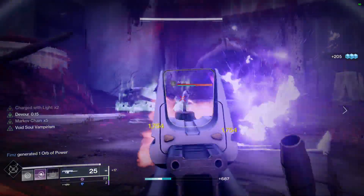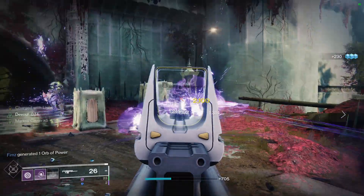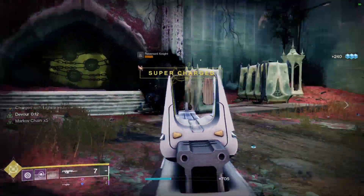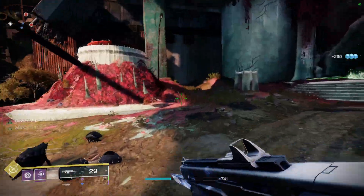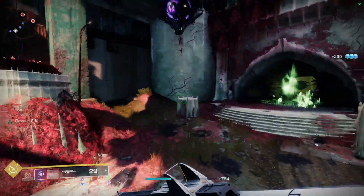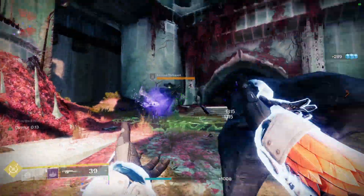I also have 100 recovery, 100 discipline, and I'm using Claws of Ahamkara as my exotic armor piece of choice. This is a really great exotic, especially paired with Monte Carlo, because Claws of Ahamkara gives you a double melee charge and Monte Carlo gives you melee ability energy. So you can already see the synergy between these two exotics.